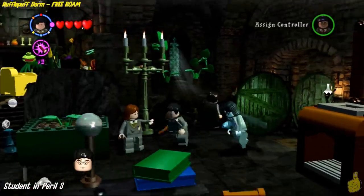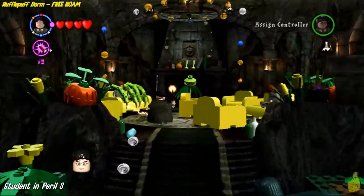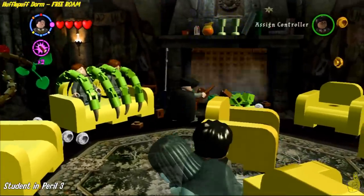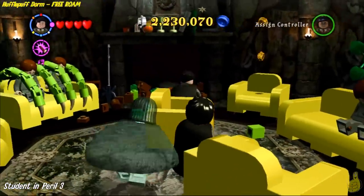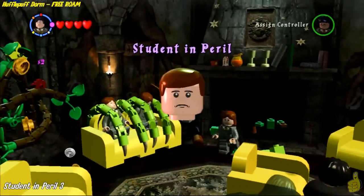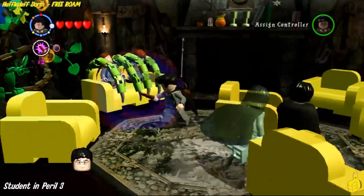Take that cake with Wingardium Leviosa and put it into the painting right above the chest, and gold brick number two can now be yours. Make your way up — there are all these yellow couches up here, with tentacle-like things holding them in, and there's also a Venus Flytrap. Zap that Venus Flytrap and save the next student in peril.